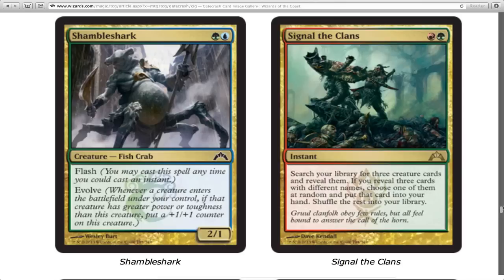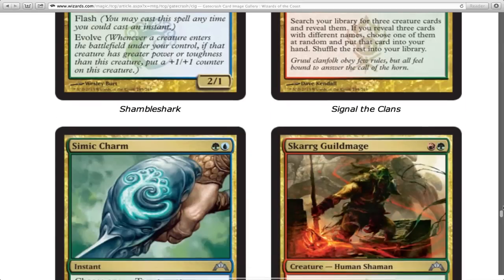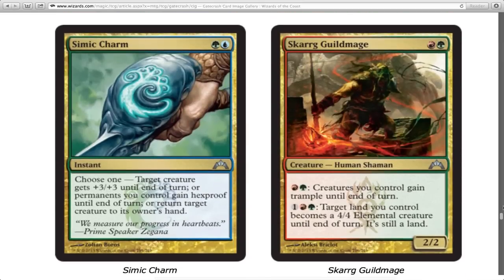That flash creature also has evolve, which is fun. Simic Charm — target creature gets +3/+3 until end of turn, or permanents you control gain hexproof until end of turn, or return target creature to its owner's hand. The +3/+3 is fun, bouncing a creature at instant speed is fun, and hexproof at instant speed is also fun. Just don't try to use this against a board wipe since it doesn't target.